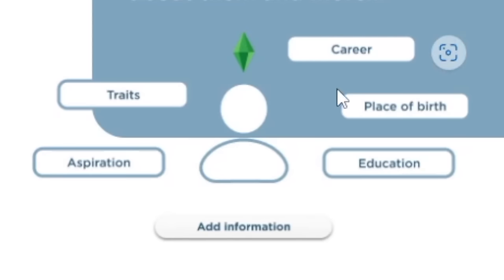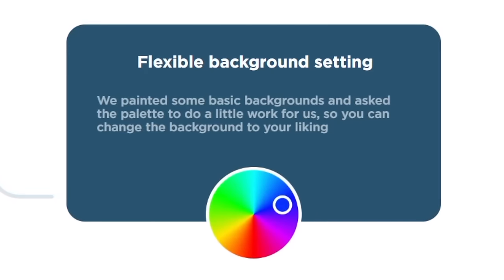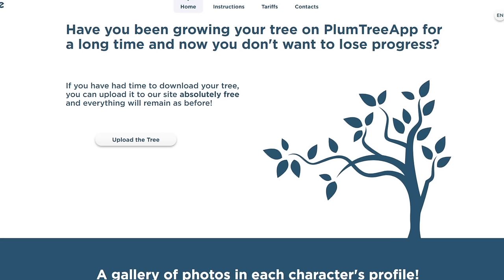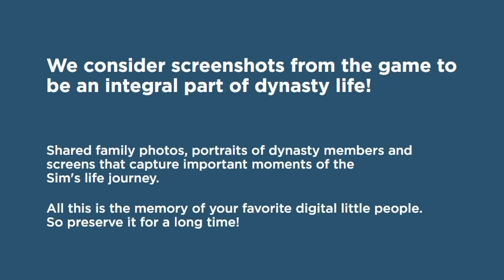I love the design of this — it's really cool. There are flexible background settings where you can change the background to your liking. And if you've been growing your tree on the Plum Tree app and don't want to lose progress, you can upload your tree to their site absolutely free and everything will remain as before. They also show an example of what a character card would look like.